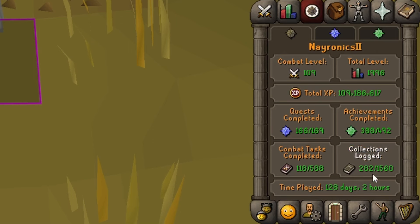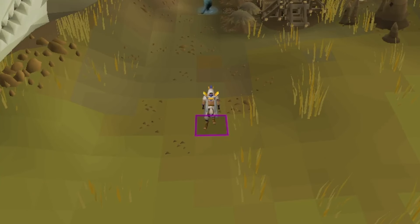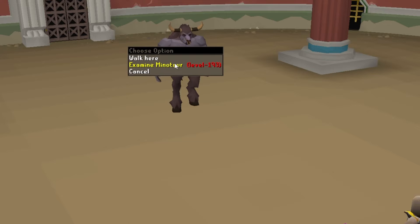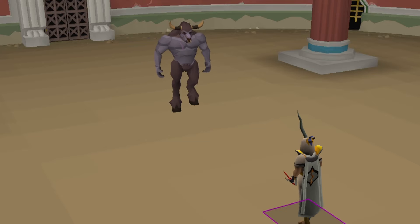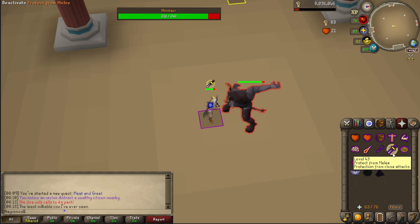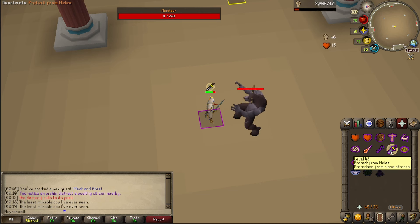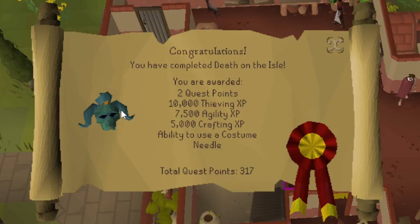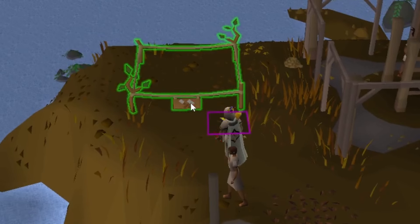Currently at 282 collection logs, 118 combat tasks, and we still need to do the three quests that came out with Varlamore Part 2. The quests are now on Quest Helper so we can use that plugin again. We're still going to do them backwards — so let's start with Meet and Greet. Wasn't expecting to fight a Minotaur. Pray melee, and when you hear the Mu switch to Mage then back to melee. This is actually easier than expected. That's going to be Meet and Greet complete — what a good murder mystery quest. That whole ending that took place in the theater — chef's kiss.